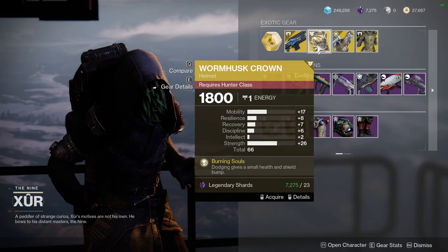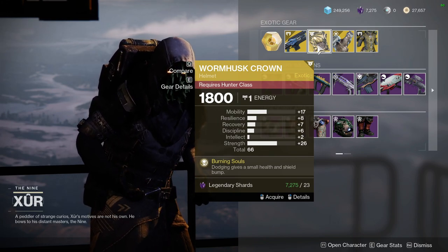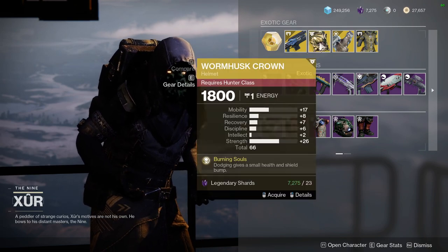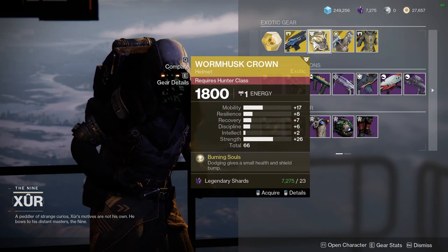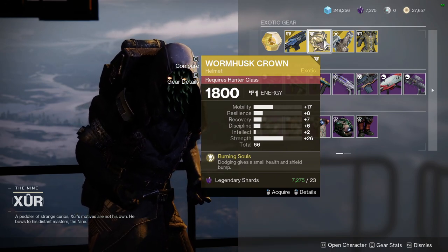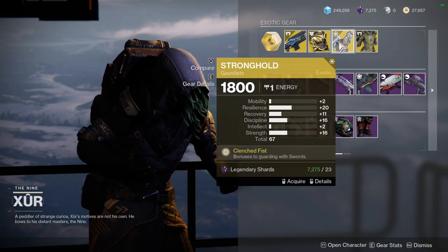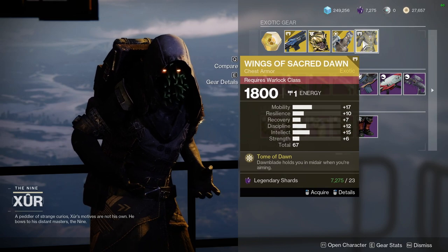Wormhusk Crown is available — I'm not the biggest fan of these stats. You'll get a plus one on Resilience and a plus two on Recovery, and if you masterwork it you'll get a plus ten on Recovery, giving you a total of 19. That Strength stat is wild, but I never like to put my chips into Strength for a Hunter because I can get my melee back pretty easily with Gambler's Dodge. For Wormhusk Crown specifically, I'd forgo Recovery and go with Mobility and Resilience.